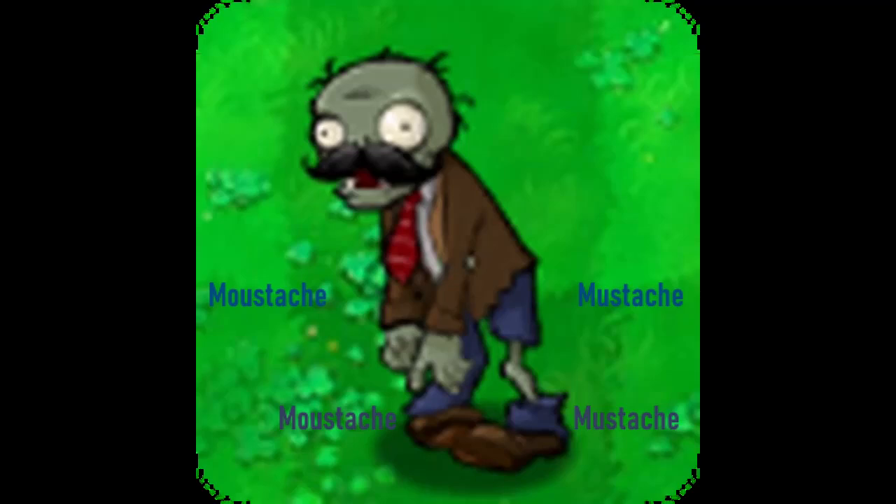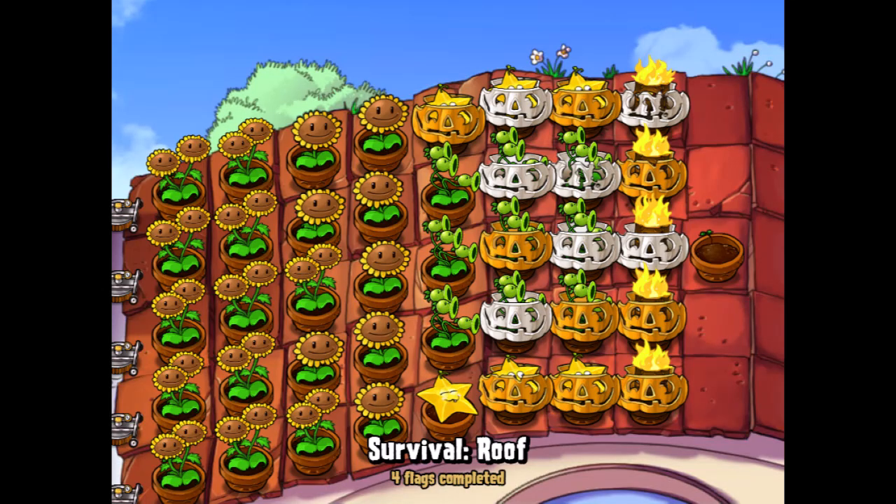Ask Me About Mustache Mode is the fastest rare achievement ever. You must type 'mustache' — no matter what spelling you use — while playing. This accomplishment is a breath of fresh air, providing a moment of relief from the more challenging tasks.